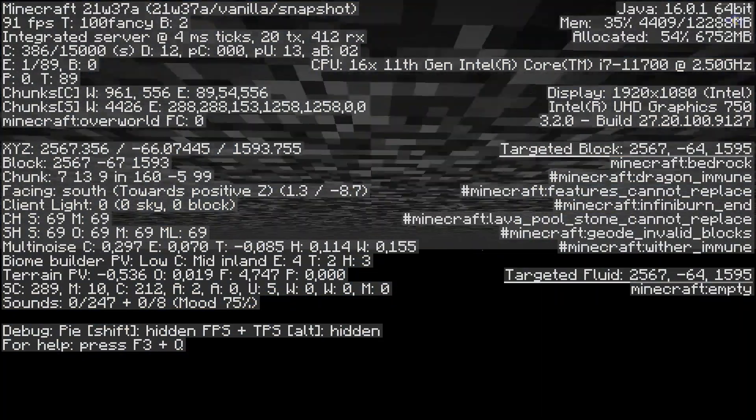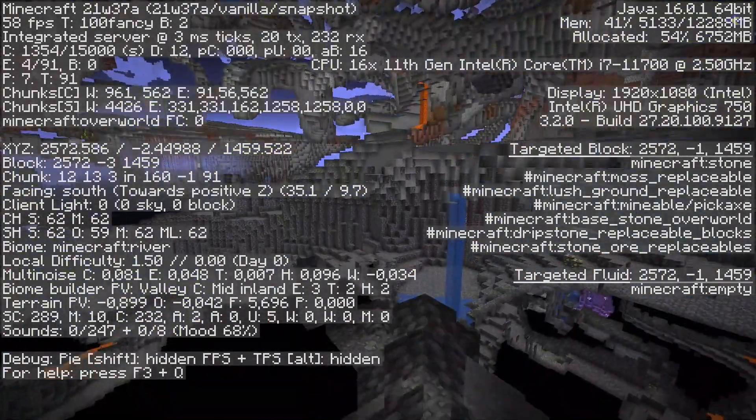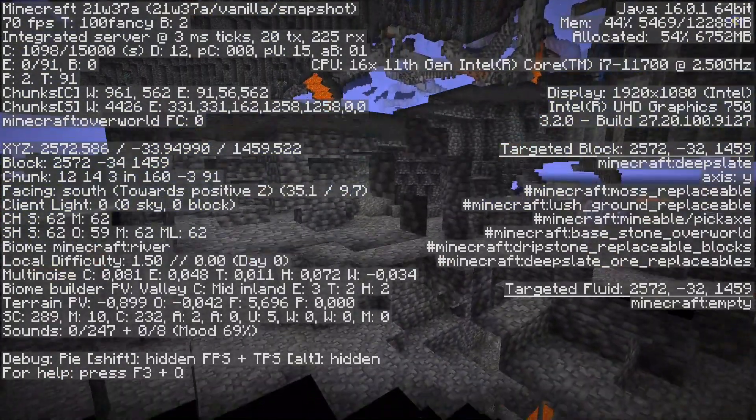Bedrock został przeniesiony na minus 64 kratkę. Poniżej kratki 0 generuje się Deepslate, a także niewielkie złoża Tufu. Również znaleźć tam możemy Deepslate'owe rudy.